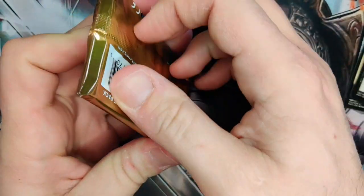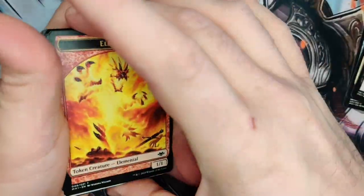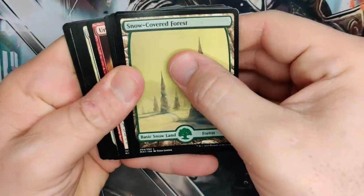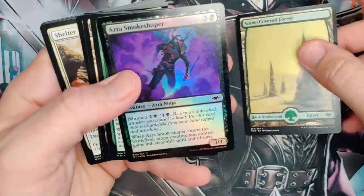Maybe we'll get all the lands in the box. Still got eight packs left — we got 19 packs left, it's still possible. I don't know what that is — there's a bunch of swords flying through the air. Wall of a Thousand... oh no, I showed you the Rare — well, we might as well do it now.